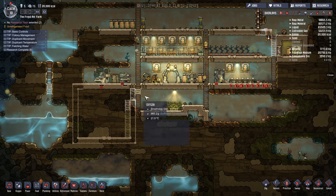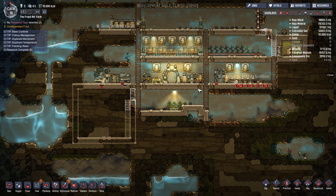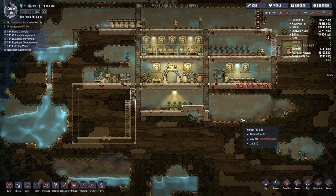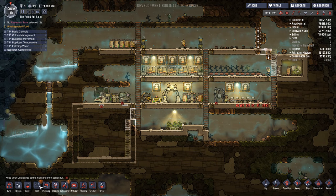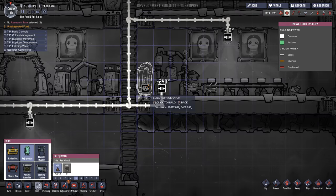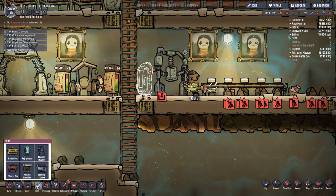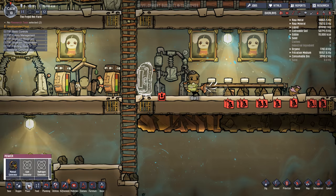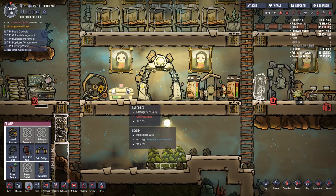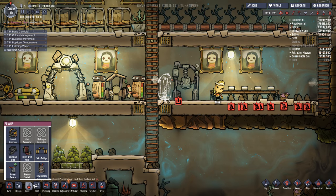I'm not going to start up a new research project quite yet — I'm going to give them an opportunity to sweep things up, because right now if two out of my five duplicants are just doing research, it's a lot slower to accomplish any particular tasks. Let's go ahead and take a look at food — we can add in a refrigerator. Let's say we place it right here. That way we can refrigerate our Lice Loaf and stuff like that, and it will last a heck of a lot longer. That does require a bit more power — a little bit worried that we're going to run out of power at some point, but it certainly will help.